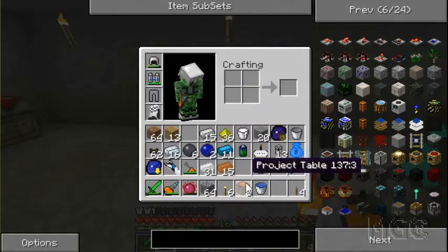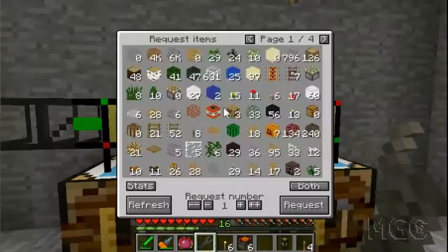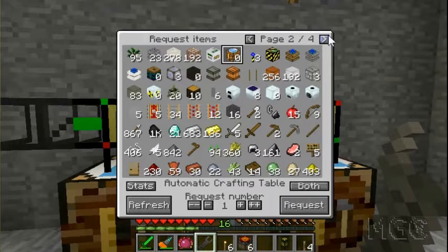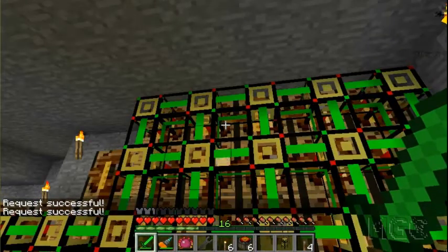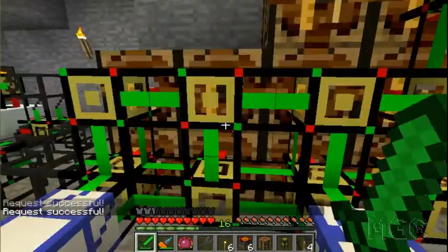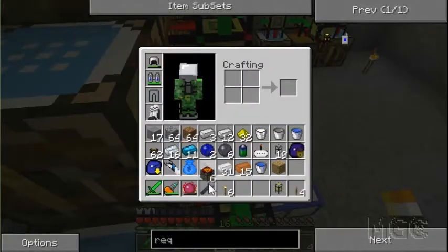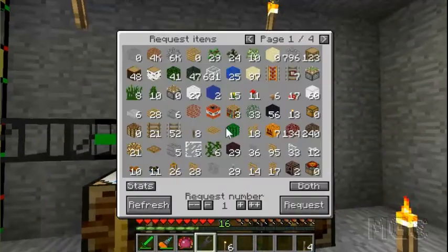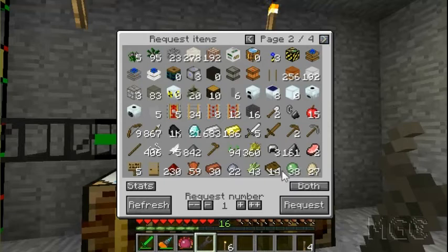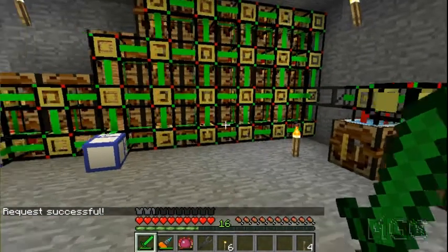I'm gonna quickly go grab myself another nine more project tables and I'll be right back. Okay, I'm down here and I've actually made another request pipe down here so I could get items from down here. I want one more of these, and I also taught the system how to make a chest just then up there. I decided to go ahead and automate this. Project table - and I'm gonna put this crafting pipe there. Import, cool. Now I'm just gonna grab those nine that I was waiting for.